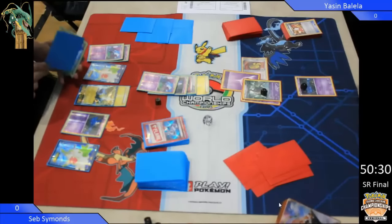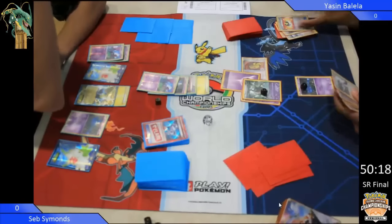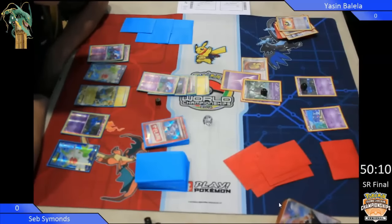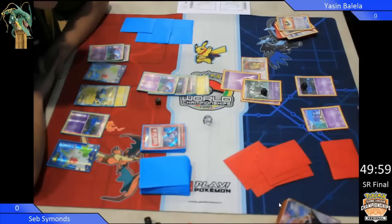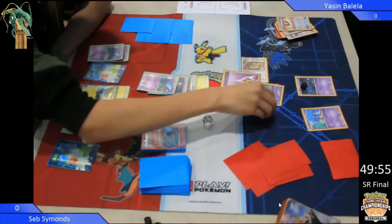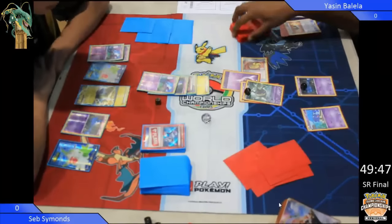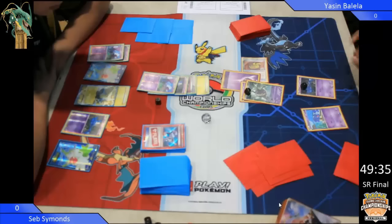So Yassin plays a Sycamore, then plays a Trainer's Mail, and he's going to use it to get a VS Seeker. What's he going to be able to get from this VS Seeker? Make no mistakes about it, ladies and gentlemen — Yassin is in peril here. That Burnett is going down next turn as long as Seb's got an energy. The Golbat's got free retreat, Manectric hits for 60, Burnett's got 60 HP left. That's going to put Seb up by two prizes, and leave Yassin with a Shuppet and a 40 HP Zubat on his bench.